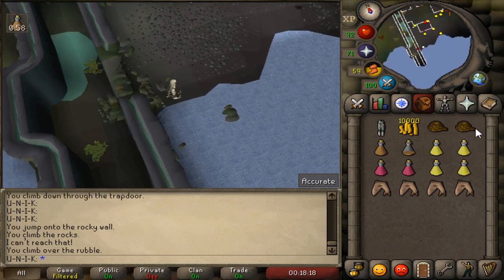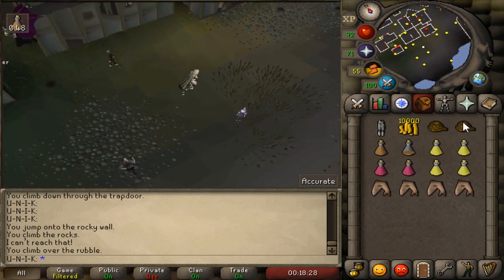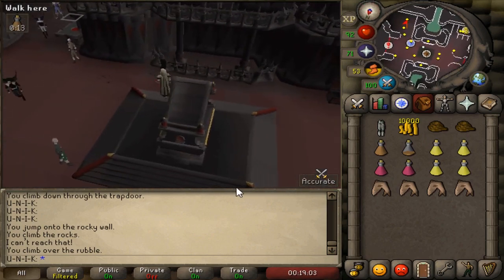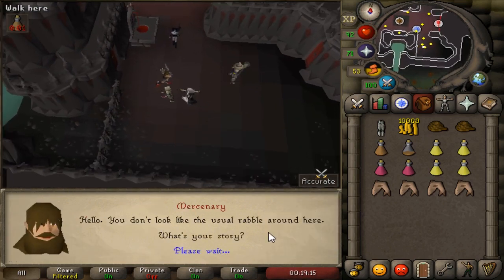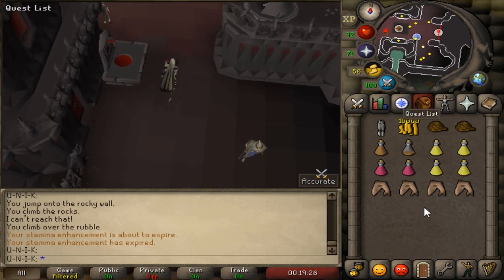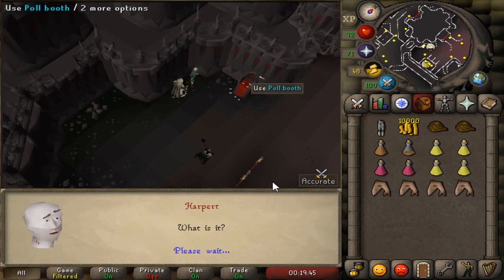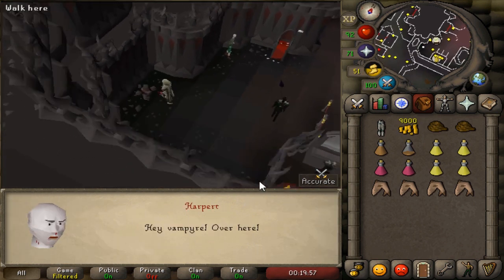Once you've climbed over, run east as much as you can and open the doors. Go to the south eastern corner where you will see some mercenaries in ancestral robes with T-bow, Bandos, and whatnot — talk to any of them. Then go to the south western corner next to the bank. You'll see a citizen and a few vampires trying to climb up the rocks to the west. Talk to the guy Harper and agree to pay him 1000 coins. Then simply climb up the rocks again.